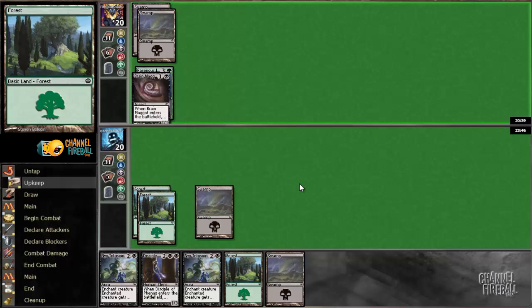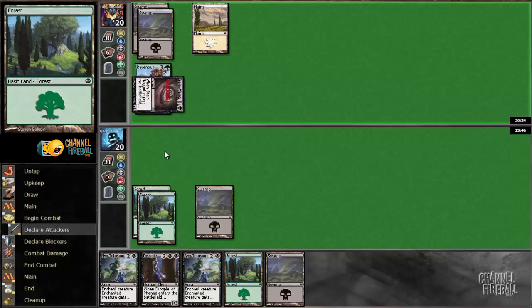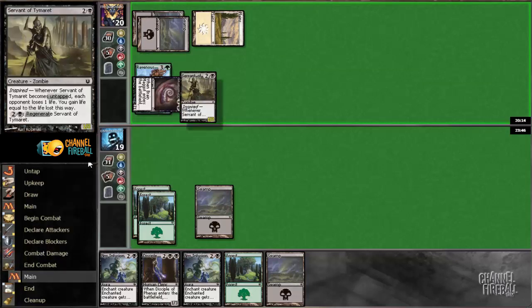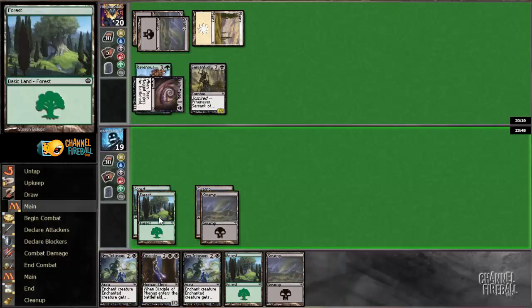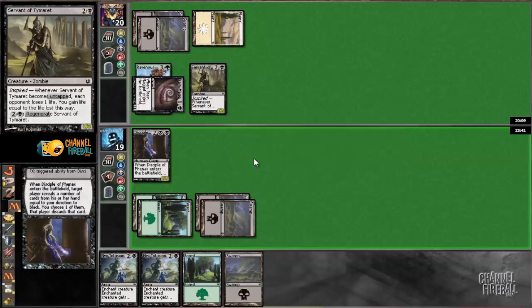Should I add Desecration Plague for the third game if I were to get there? It does kill Brain Maggot, which is nice. I'll be taking one here. And the Servant of Timerat — that I can beat. Might as well just plop this guy down there to stop myself from taking a lot of damage.